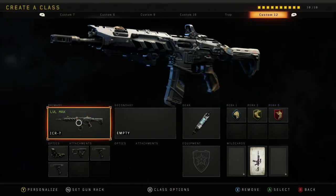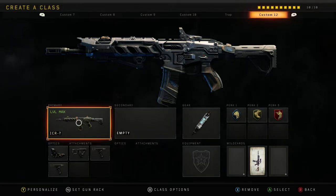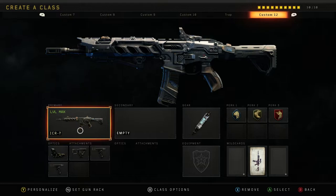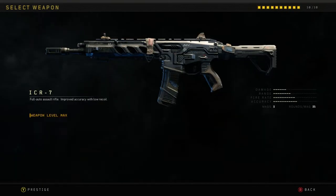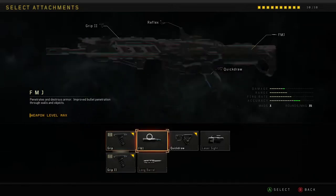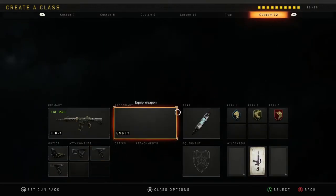Your first class setup — I think you'll be able to build all of these below level 20 or so, then you'll slowly get more perks, attachments, and weapons as you level up. The easiest gun to use is probably the ICR-7. It has virtually no recoil when you put Grip 2 on it, a really good fire rate, and it's just an all-round great weapon. I put Grip 2, Quick Draw, and Reflex on it. As you get more familiar with the game, you can also put FMJ on it to penetrate armor users and kill them easier.